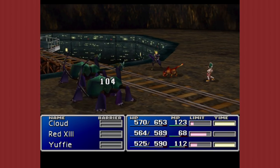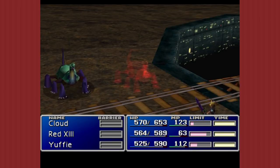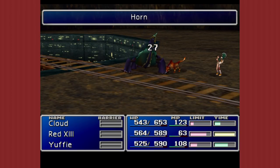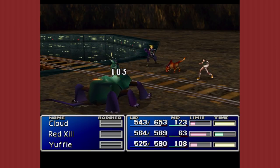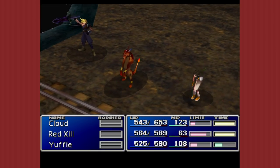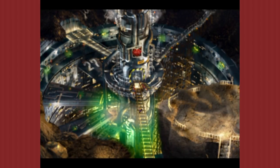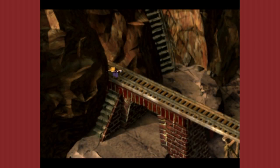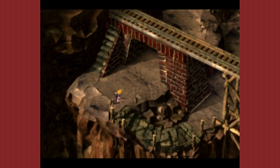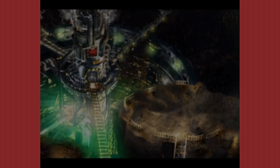So how many Mako Reactors are we talking here? Well, this is 27. I don't know if the Nibelheim one has a number. I wonder if the number is just an assigned thing, like Unit 42. I like to think they're sequential — if this is number 27, then it's the 27th reactor. Besides this one and the one in Nibelheim, there's also Fort Condor, Gongaga, and Junon — the underwater reactor.